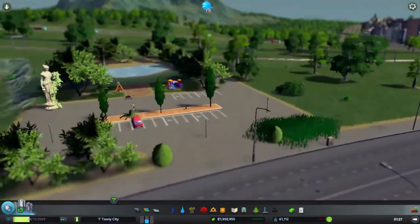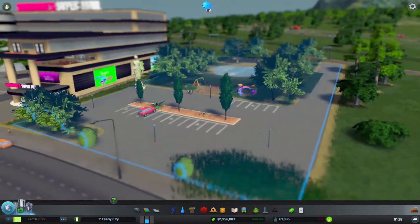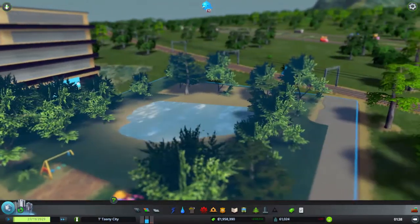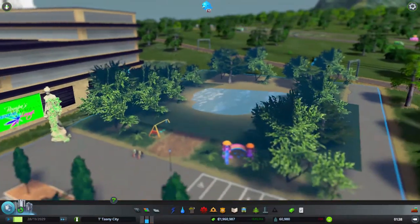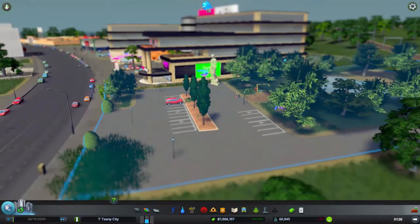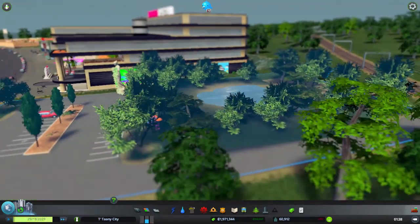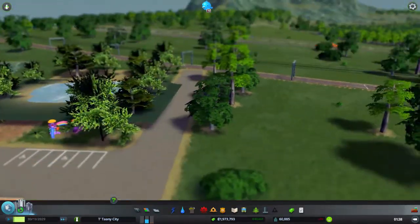Over here we have another kind of park that has Mother Nature in it. It's got these trees, these paths, this river — all these things are extra stuff that you have to download. It's a bit glitchy, but if you didn't put it on a slope like I did, I'm pretty sure it would look fine.